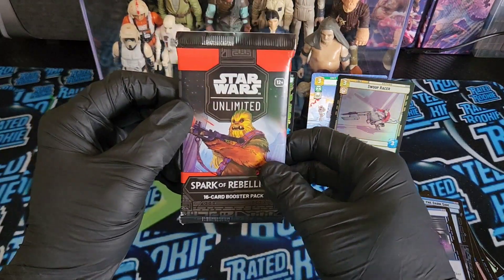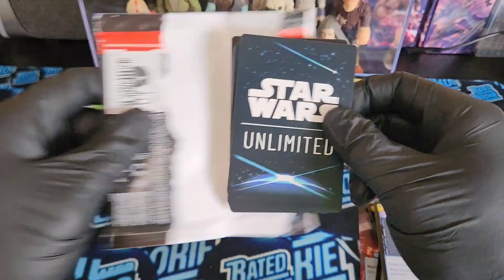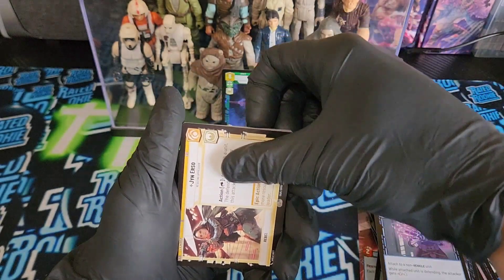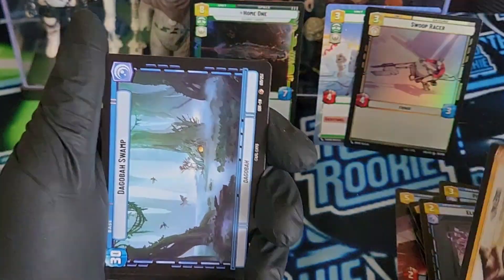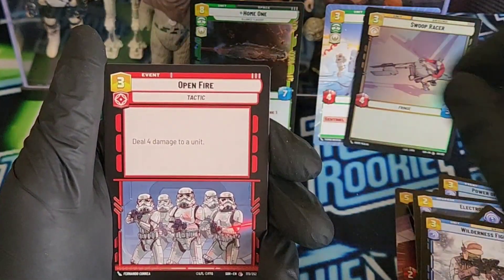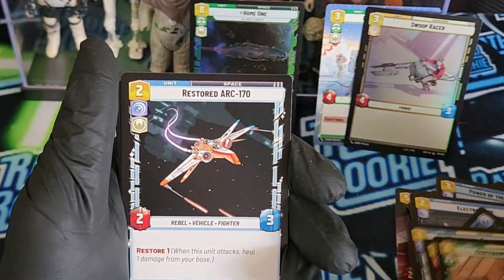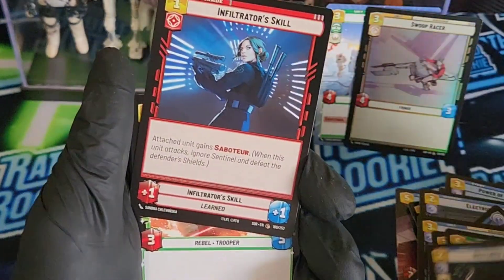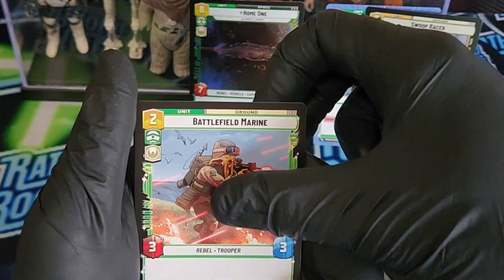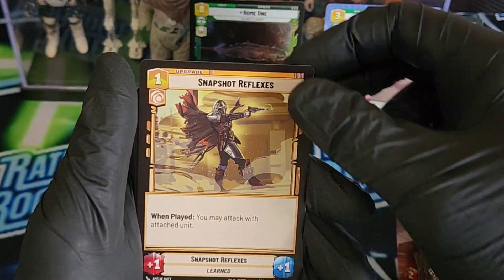One pack left — we got a Chewy pack. See if we can beat our legendary foil with a better legendary foil, I guess. Jyn Erso first up. Then we got the Dagobah Swamp. Wilderness Fighter, Infiltrator. Open Fire. Mercenary Company. Restored Arc-170. Infiltrator Skill. Battlefield Marine. Snow Trooper Lieutenant. Snapshot Reflexes.